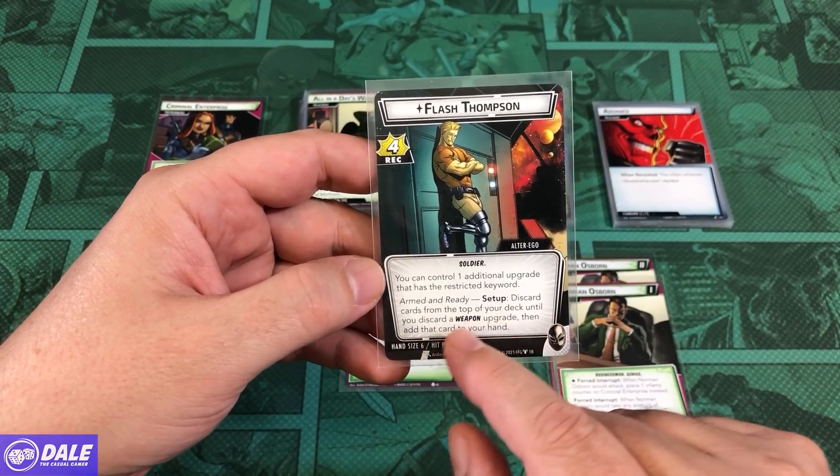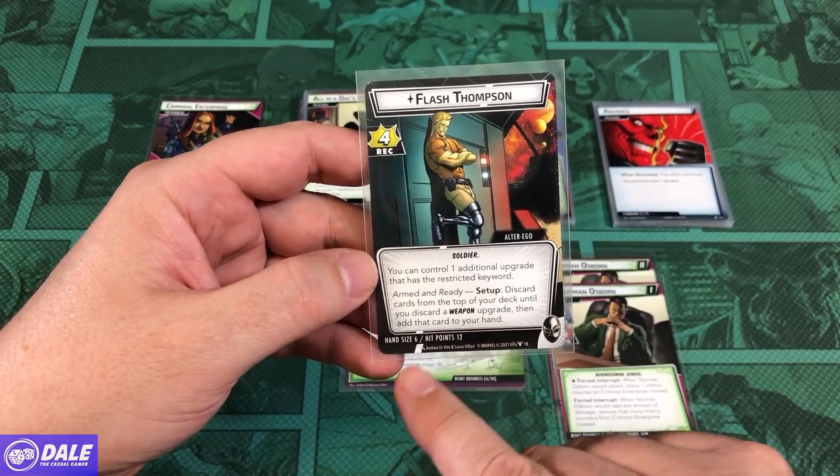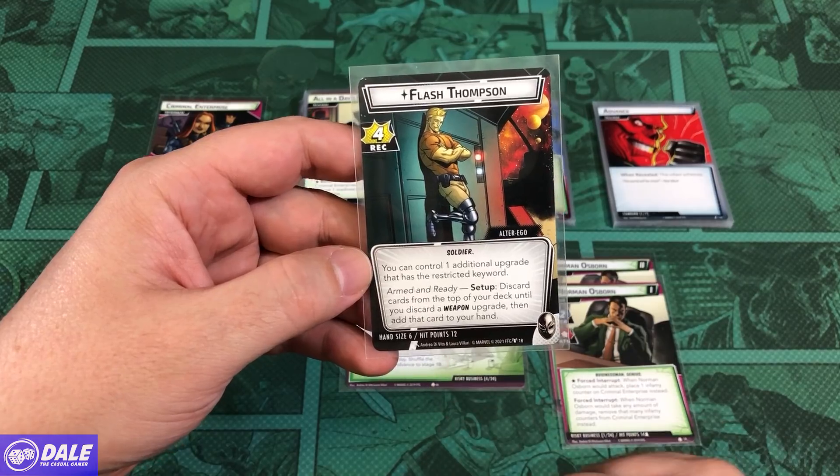He's Armed and Ready for setup: discard cards from the top of your deck until you discard a weapon upgrade, then add that card to your hand, starting with a hand size of 6 and 12 hit points.